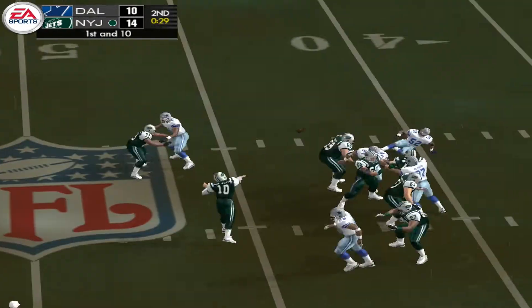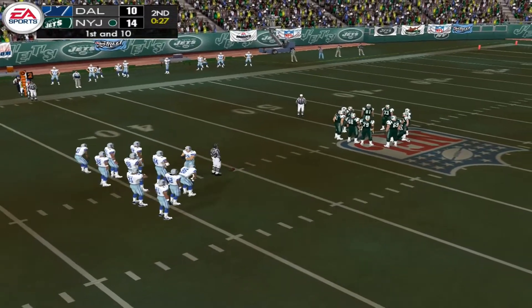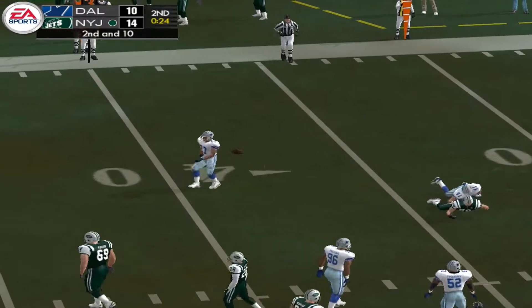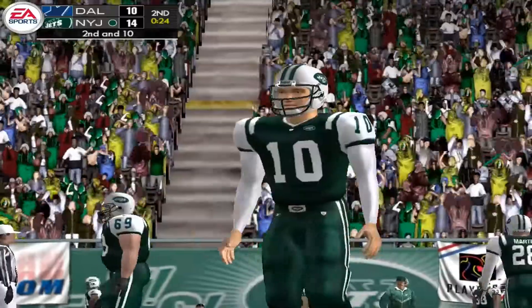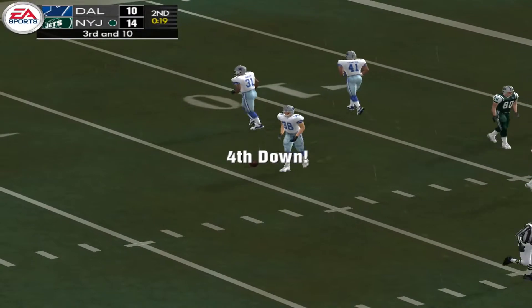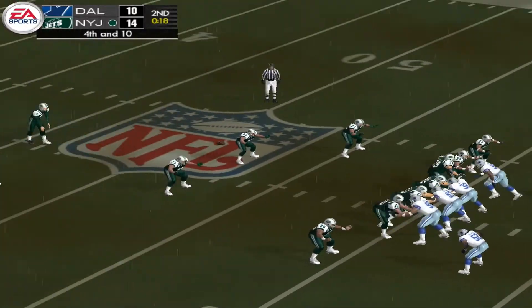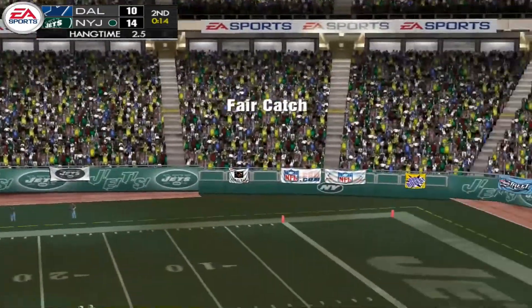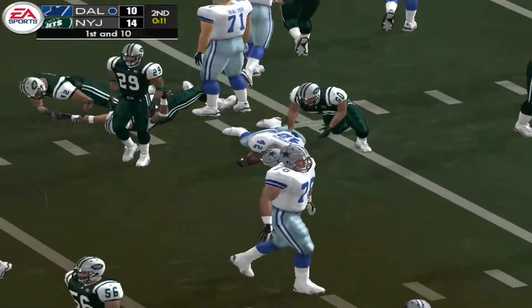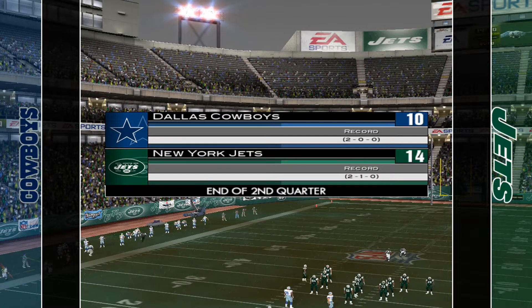Dropping back to pass on first down — incomplete. He knew that one was a catch. He saw the receiver hauling it in and then boom, he pops him and it ends up incomplete. Nearly picked off — not much touch on that pass, he may have tried to put a little too much oomph on that throw. Gives this one a ride to the left — almost picked off. He's out of rhythm on this drive, can't seem to get it going. That's the end of the second quarter, with the score New York 14, Dallas 10.